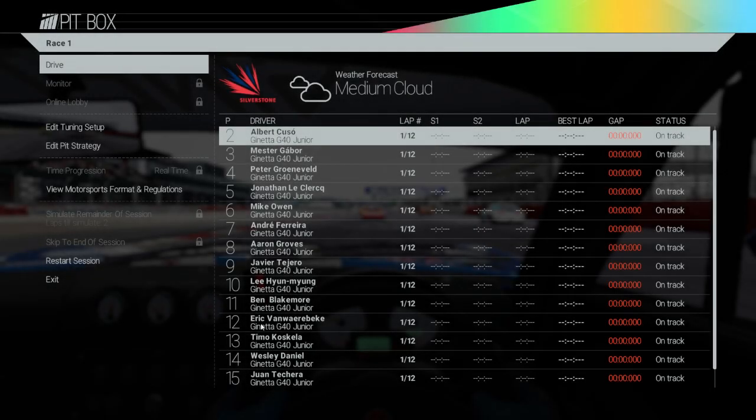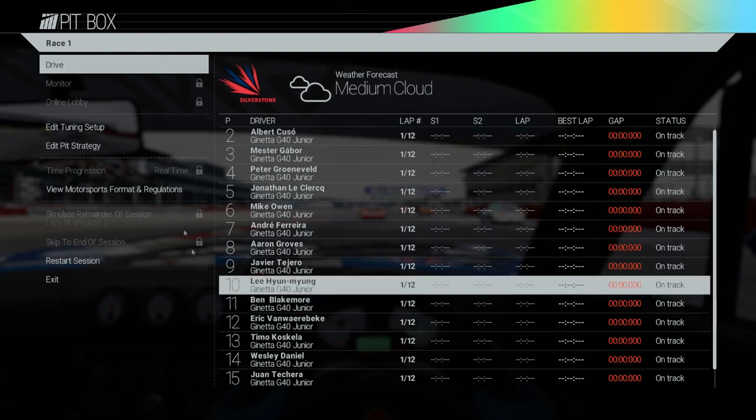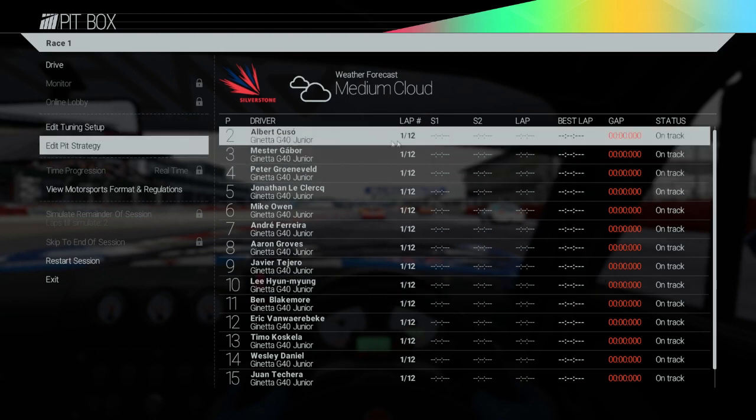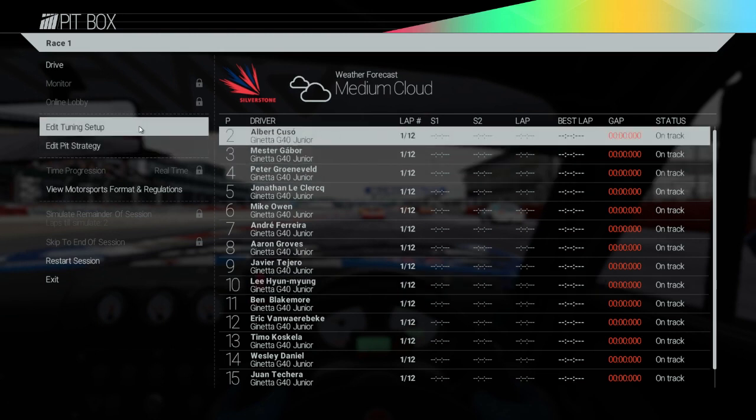Hey guys and welcome to the third round of my Project Cars career mode. Today we're at Silverstone for the Silverstone National Circuit — third round. Hopefully it'll be good. This is the sprint race; it's a 12 lap race because this track is quite short and it's about 1 minute 8 seconds per lap.